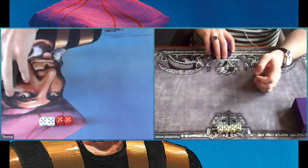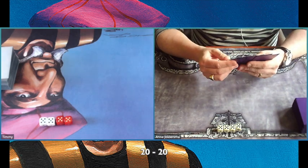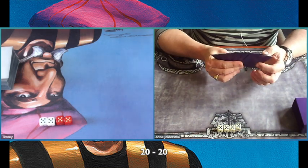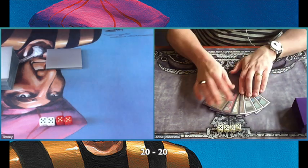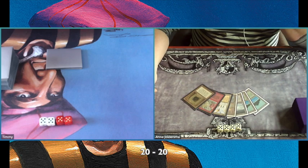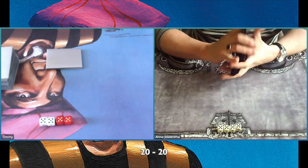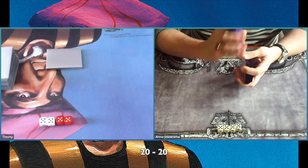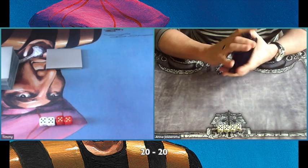Game number two — I was so close yet so far, because I lost there in the end. At least I get to start now. He's taking a Mulligan. Let's look at his hand — wow, a Mulligan with a Library in hand! But he told me this is just not good enough for the Twiddle Vault deck. Way too many lands.